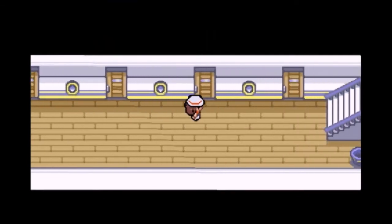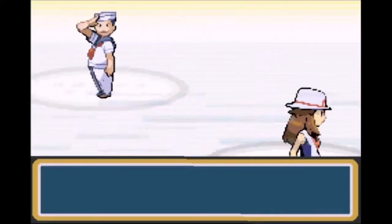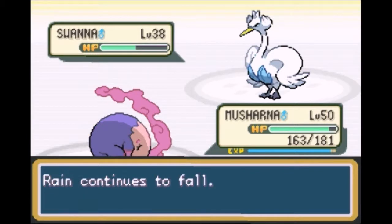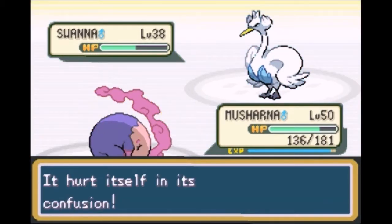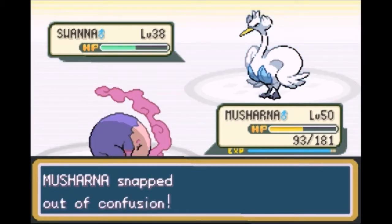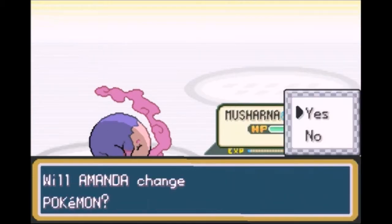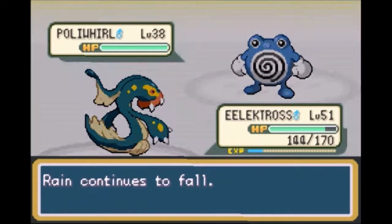Next room we go. Two more rooms and then we'll probably end the episode. I believe we've been going for about 15 minutes. We got our Swanna here, level 38 — not a problem. Except Misharna is going to be confused and hit itself in confusion. Like always, when I get confused I hit myself in confusion the very first time. But we are going to go level 51 — Tortuga is going to go to level 52. So we're going to switch out into Electros again.